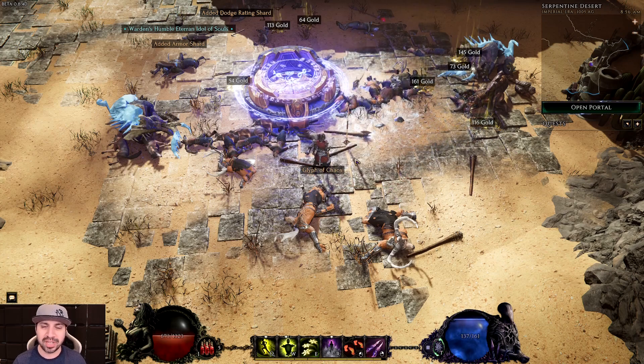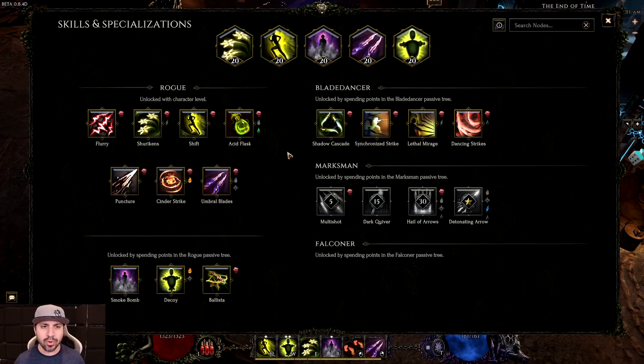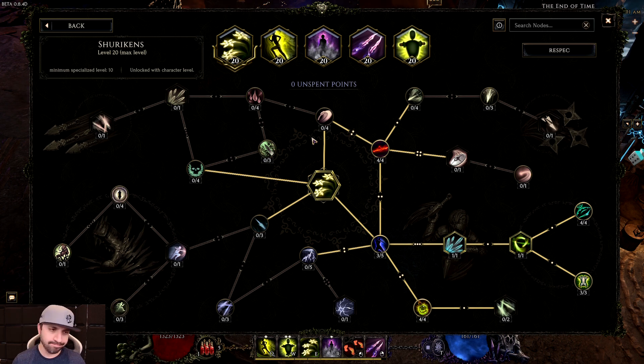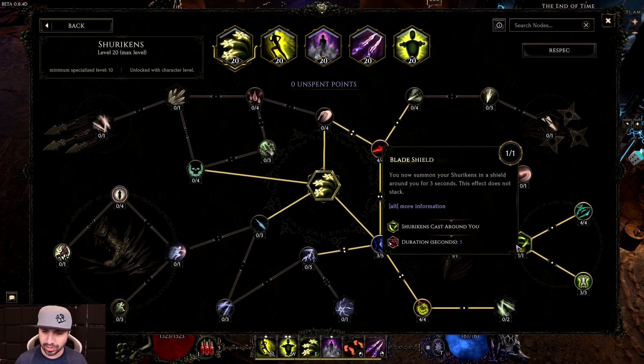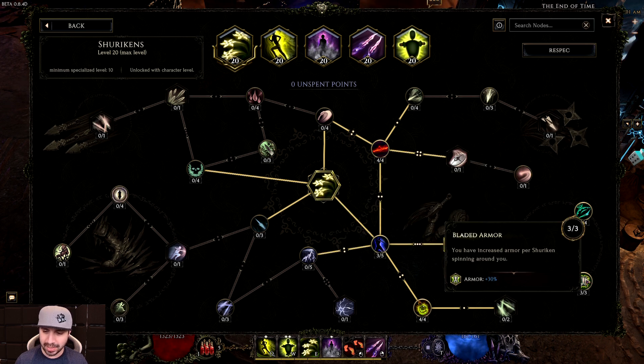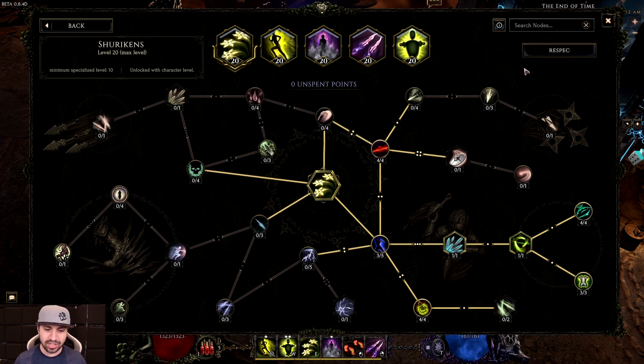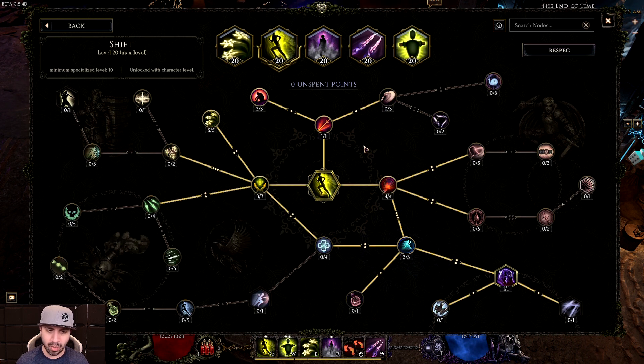Let me show you how to recreate this build. Starting with Shurikens: you want three into Alacrity, four into Arsenal, one into Thin Shurikens, one into Blade Shield, three into Bladed Armor, four into Floating Blades, and four into Eternal Blades. I tried to redo this skill multiple times and kept coming back to the same route — it gives survivability, does some damage, and applies some shred.